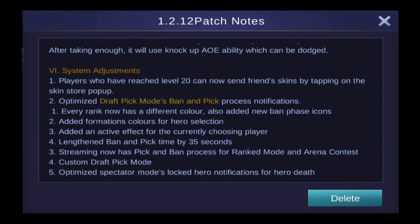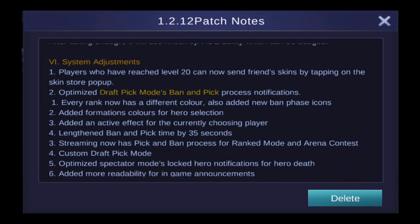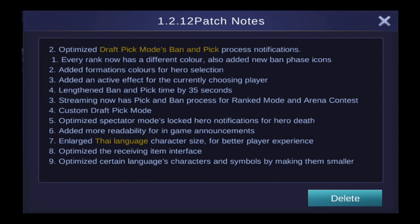There are also some system adjustments. Players who have reached level 20 can now send friends skins by tapping on the skin store popup. Draft pick mode has been optimized — every rank now has a different color, they've added new ban phase icons, added formation colors for hero selection, and lengthened ban and pick time by 35 seconds, so you have 35 more seconds to decide which hero you want to ban. Streaming now has pick and ban in ranked mode, arena contest, and custom draft pick mode.